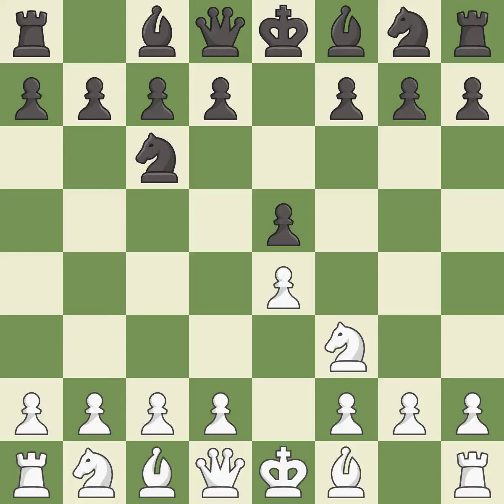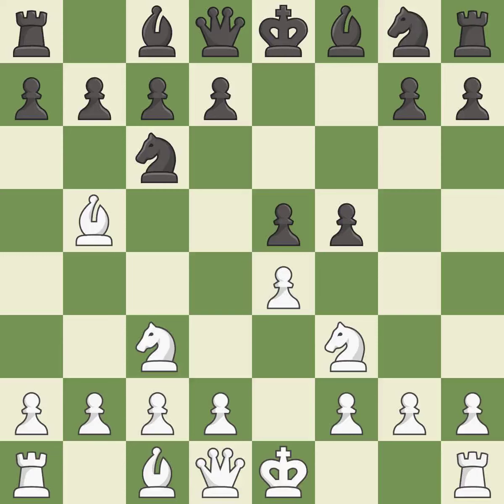NC6 develops the knight toward the center, protects the pawn on E5, and eyes the D4 square. The Ruy Lopez opening develops the bishop to immediately attack the knight on C6, the lone defender of the E5 pawn. F5 is an aggressive and risky way to fight for control of the center and the E4 square. NC3 develops the knight toward the center, defends the E4 pawn and controls the D5 square.